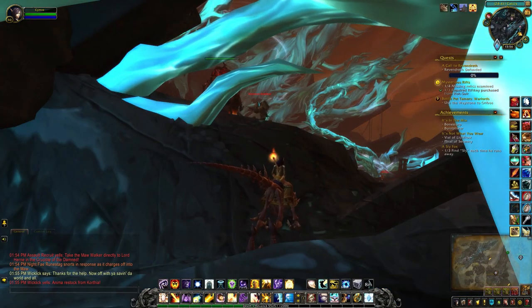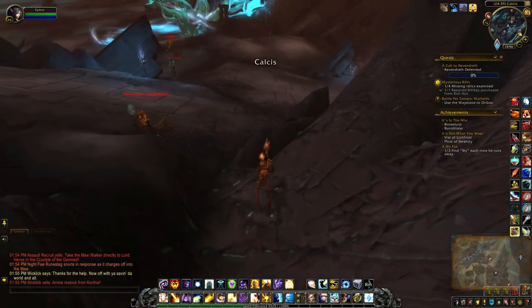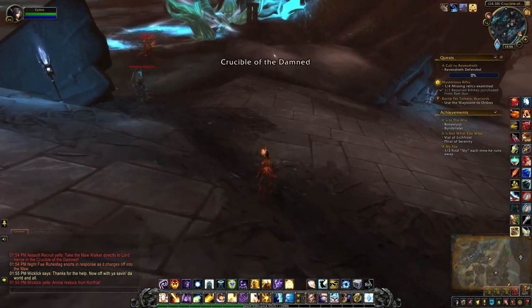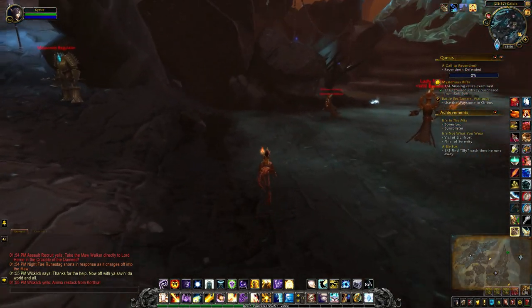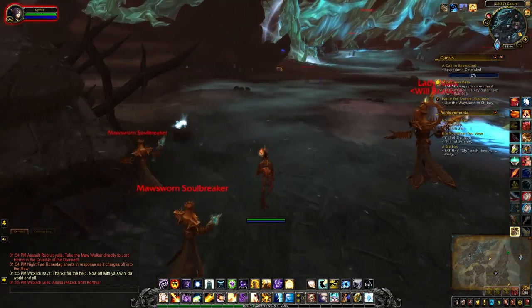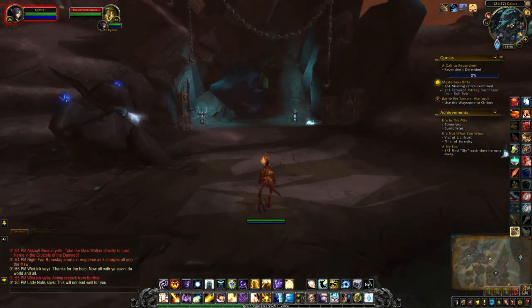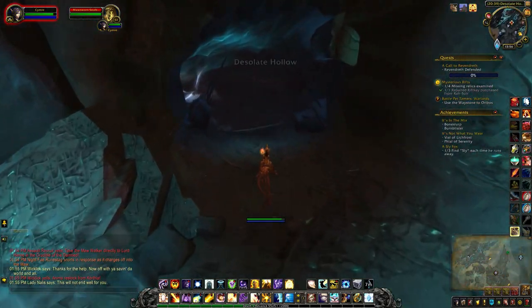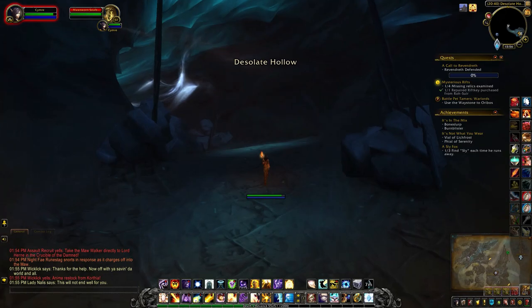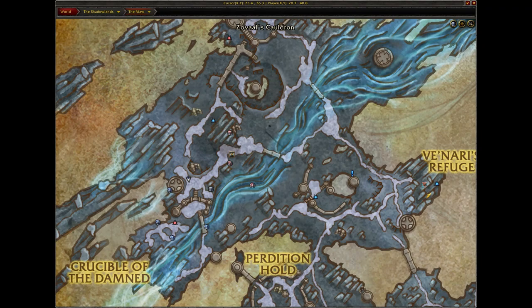Once you have the key, exit the rift and then head over here — Isolet Hollow — which is right there on the map.